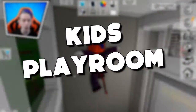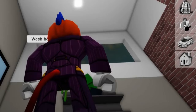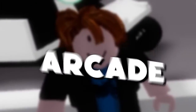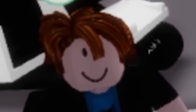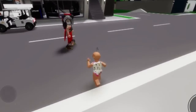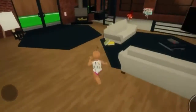Kids' Playroom: Go into the advanced house and push ahead to the children's playroom. You can conceal yourself behind the pantry and watch who comes into the room. Arcade: Head towards the arcade region in the city and move up the steps. You will end up in a birthday region — it is likewise one of the mysterious spots in the Brookhaven game.